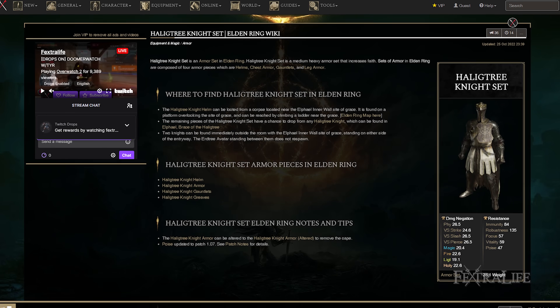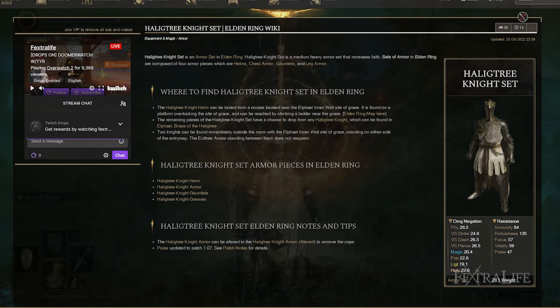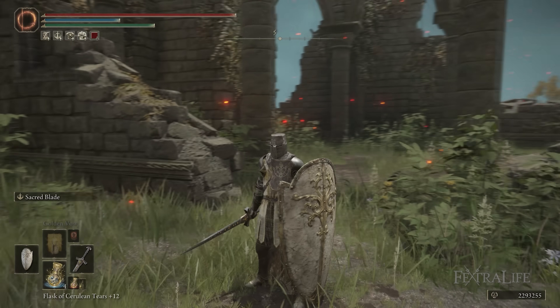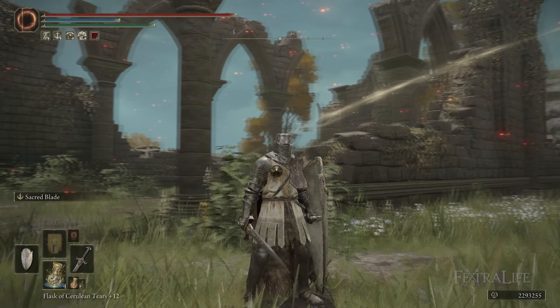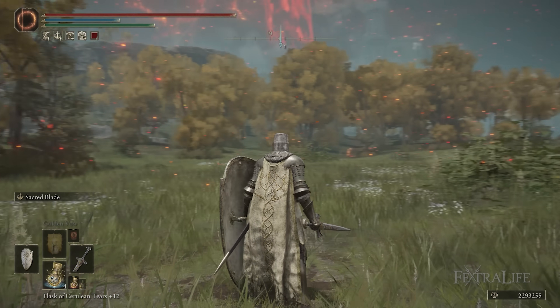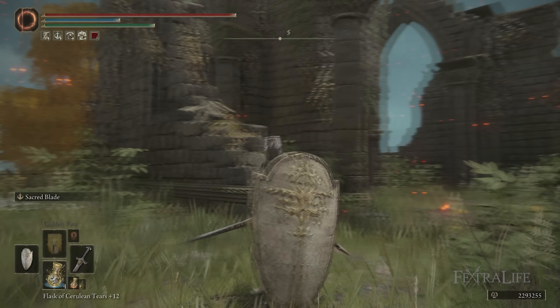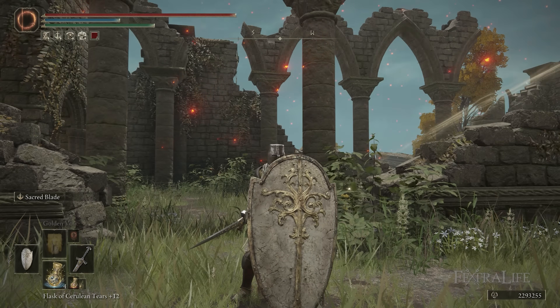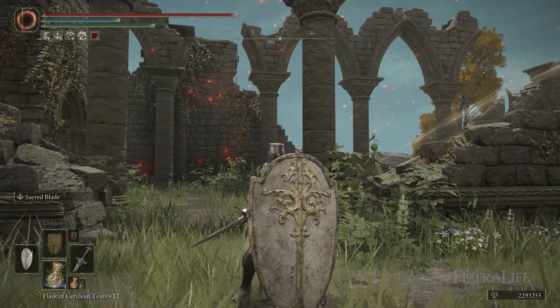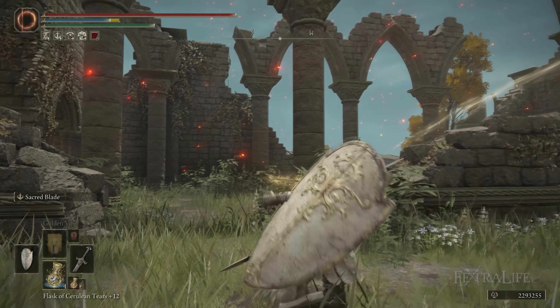I'm using the Haligtree Knight Set for the chest, gloves, and legs, as well as the Great Helm for the style I'm going for. You could also use the Haligtree Knight Helm if you like that better — it does give you some Faith, so there is some advantage to using it. I couldn't get it to drop so I just went with the Great Helm. It's not the most optimal, and you could get more protection using Great Jar's Arsenal instead of the Bull Goat's Talisman if you want more poise and protection.